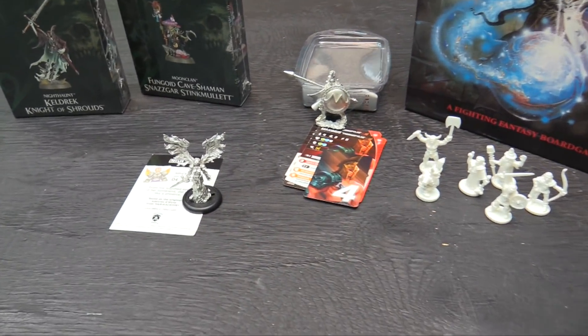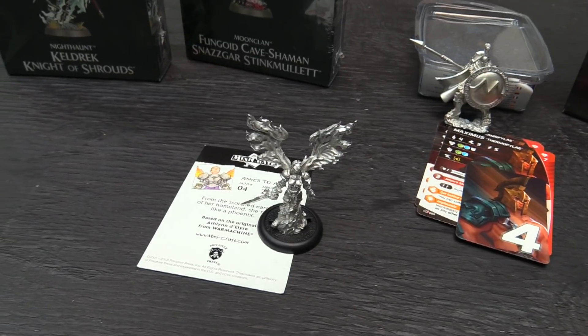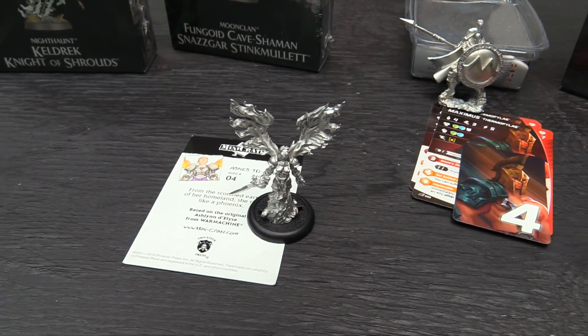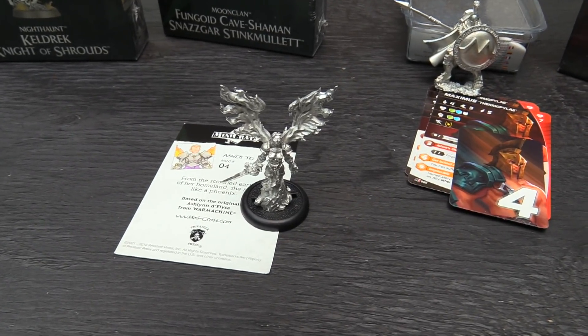Over here we've got Ashes to Ashlyn — she's the Mini Crate number four limited edition from Privateer Press. Phil Mead sent me this, super nice of him. Stoked to get her painted — she'll go into my mercenaries army. I have an old Ashlyn d'Elyse but this is a way cooler model.